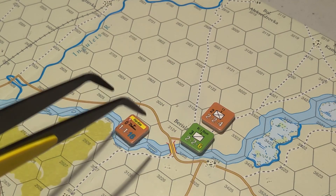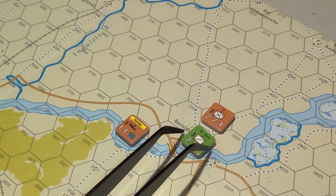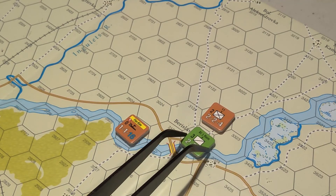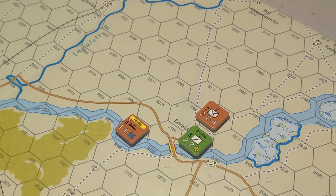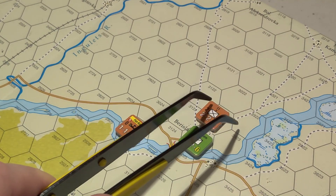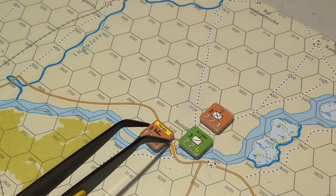I just have a little thing set up here. There's some Romanian cavalry in the town of Bereslav, something different today, and they're being approached by some Soviet infantry. There's a Soviet infantry brigade right outside the city, and the flotilla could actually move up and participate in combat.